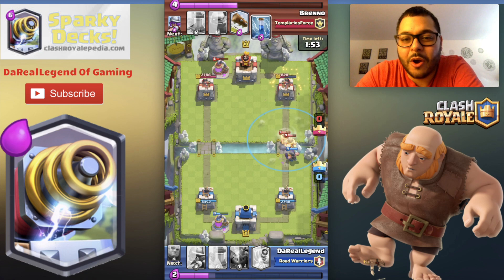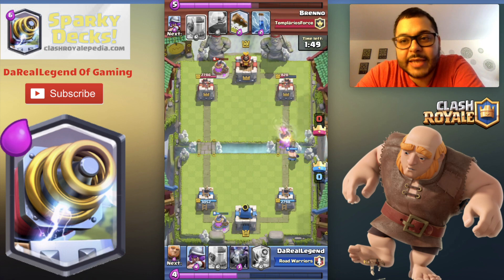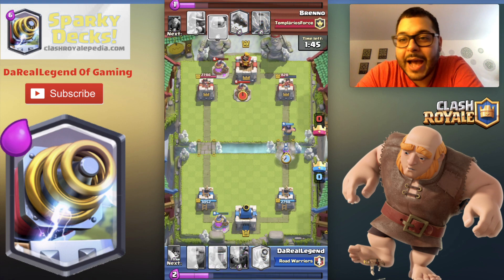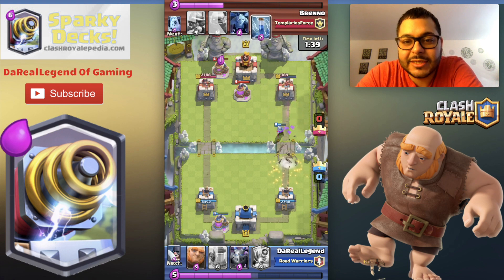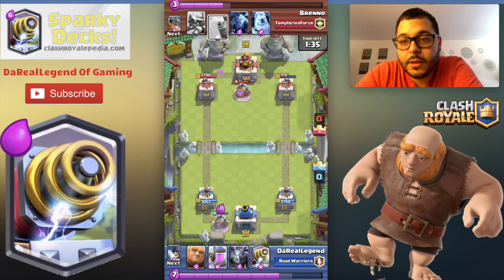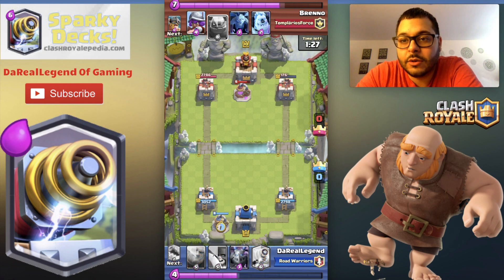One of the most important things with Sparky is you have to have a tank. I decided to use the Giant — low elixir cost, high HP, high attack, perfect for the push. To complement the Giant I use the Mega Minion, the Executioner, and the Musketeer. They're able to take care of ground and air troops — a very good combination. Those three are my cornerstones in a lot of my decks right now.